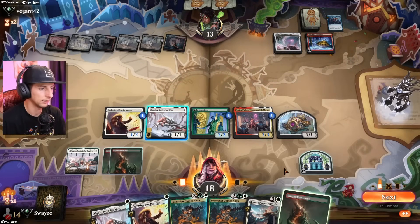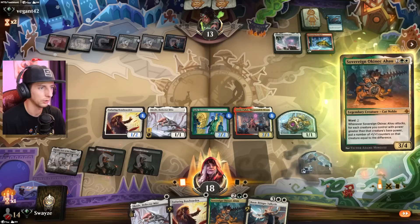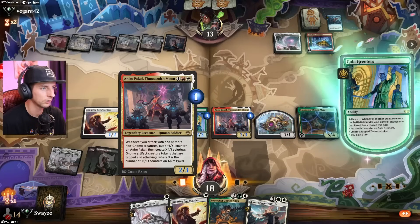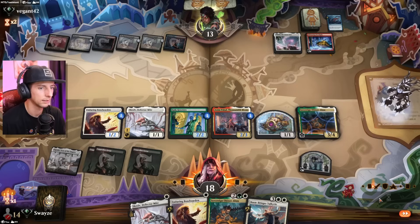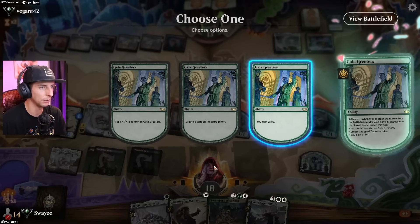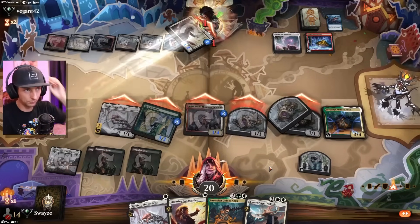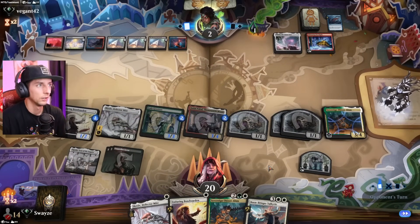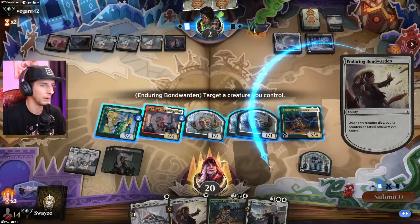Of course that'd be a tap land — I wanted to get the Valkyrie down and try to close out quickly, but this will have to do. Let's get the treasure and then we attack. I accidentally attacked with the Mite there — I was trying to pull it back before declaring attackers, must have double-clicked too fast. We might be giving something up from that misclick. Hopefully not — the Sovereign has Ward 2, which is nice. They try to take out all the 1/1s — that's fine. It worked out!